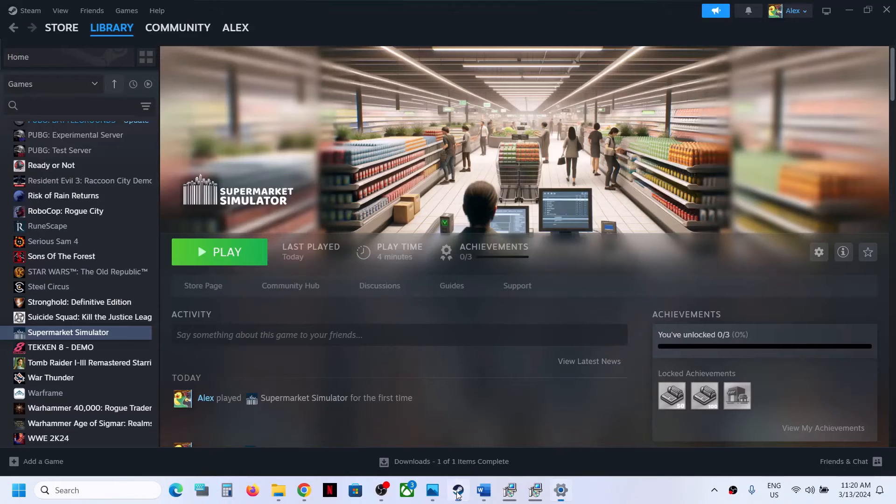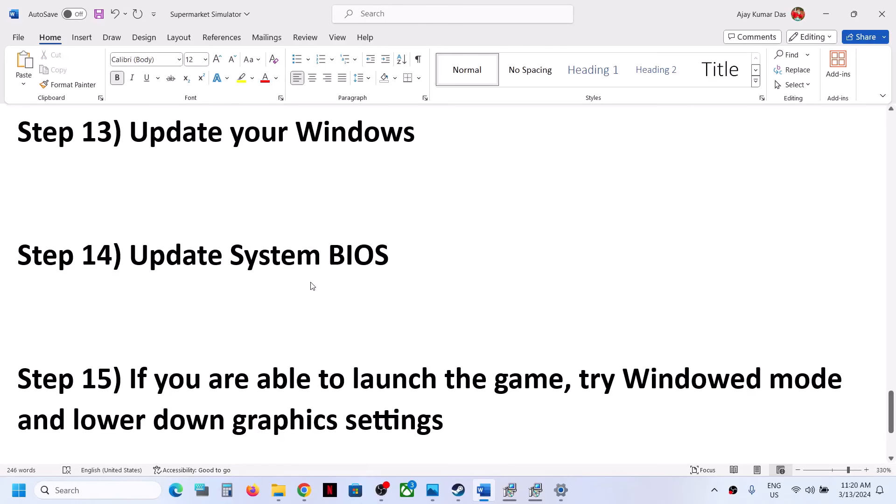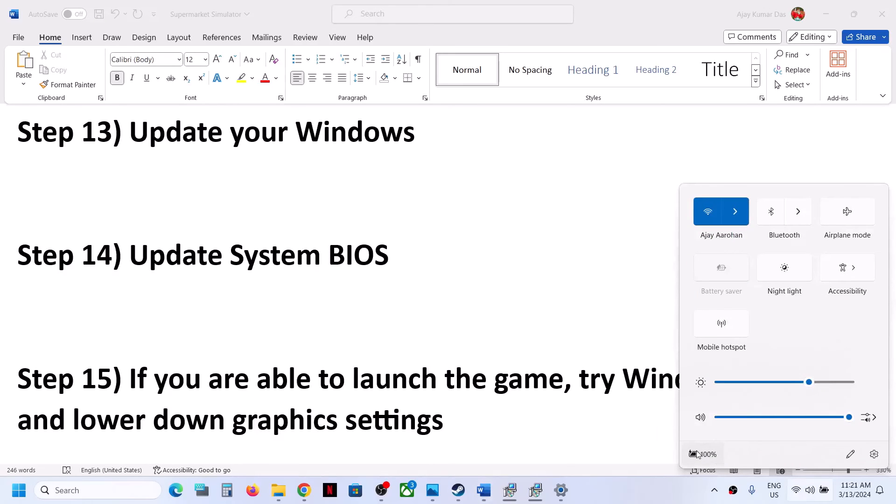The next step is to update your system BIOS. Go to your system manufacturer's website — Dell, Lenovo, Acer, Asus, HP, etc. — select your model number, find the latest BIOS update, and install it. For laptops, make sure your battery is above 10% and the AC adapter is connected during the BIOS update. Your system will restart — do not unplug the power cable during the update. After the BIOS update, log in and launch the game.